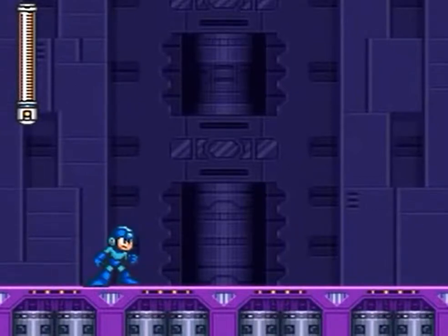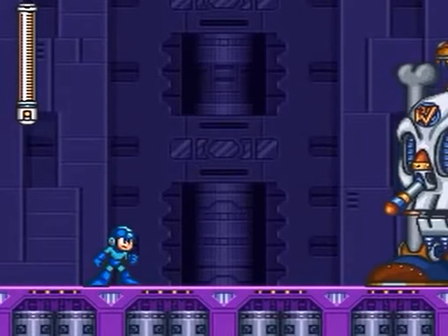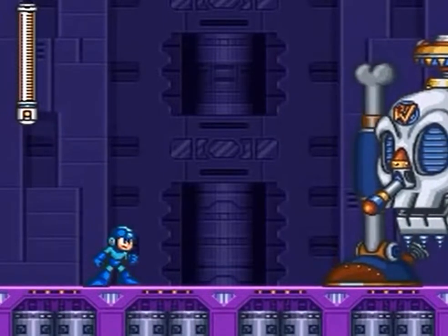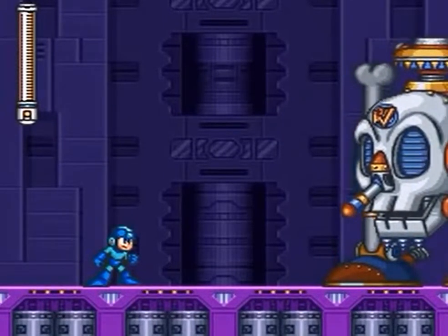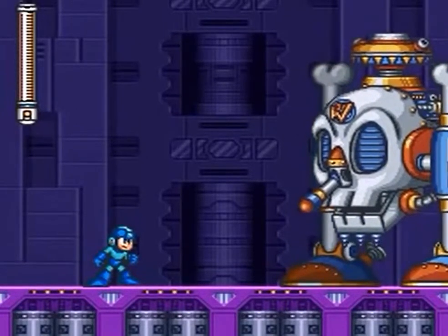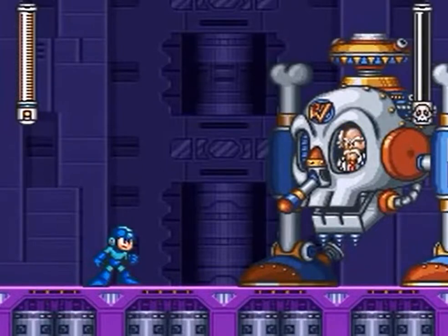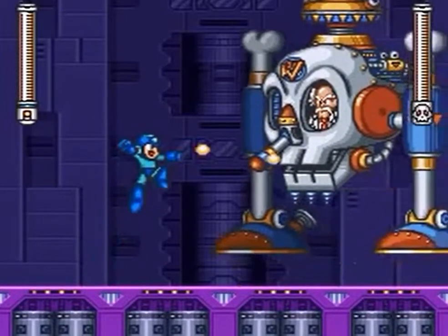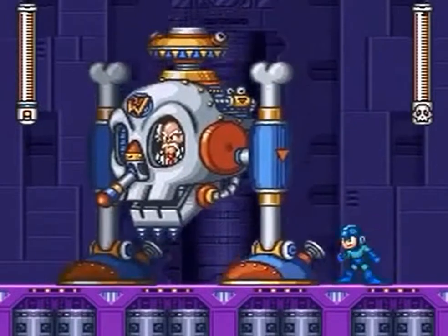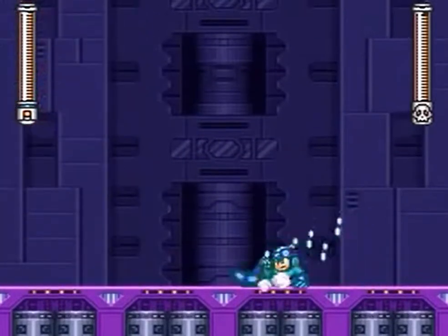The first form I figured out was really not that hard. I've been practicing this a little bit during some off time. Basically, you just slide under him when he's jumping around and get your Mega Buster charged up.